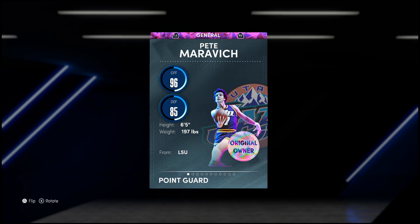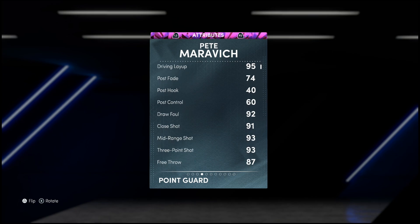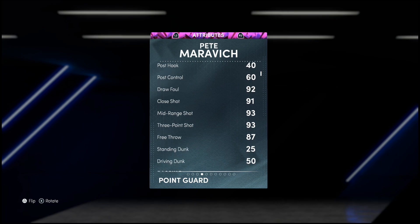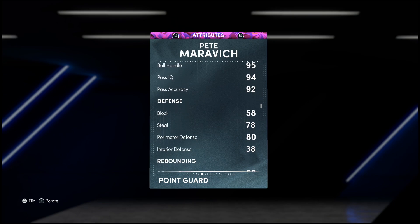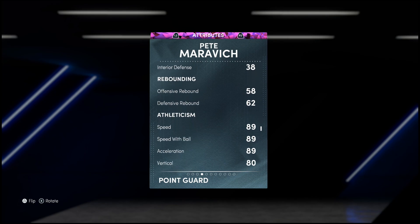Let's get right to it. Pistol Pete has 96 offense and 85 defense — no surprise, that's always been his weakness. He's a 6'5" point guard at 197 pounds. His offensive stats look great: 95 driving layup, 92 draw foul, 93 mid-range and three-ball, 87 free throw. Not the most athletic for dunking, but this card is meant for hunting threes. Ball handle and passing are absolutely phenomenal. Defense is his weak spot — 80 perimeter, 78 steal.